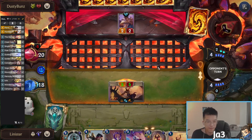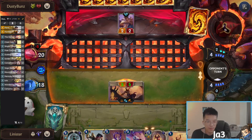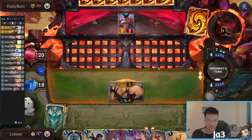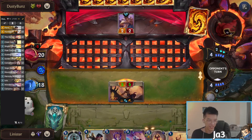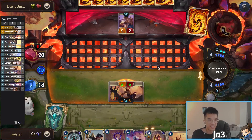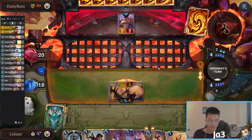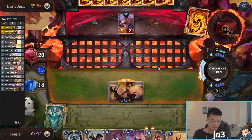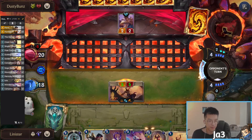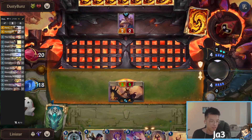Someone's asking about Back Alley Barkeeps with Rumble Mech Yordles to keep your hand from bloating. That sounds counterintuitive — don't the Barkeeps bloat your hand? Are you saying you should generate fodder to discard with those cards? Yordles overall need a little bit of love — they're lacking something.